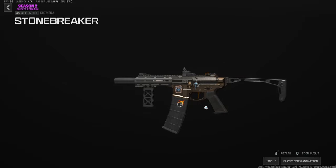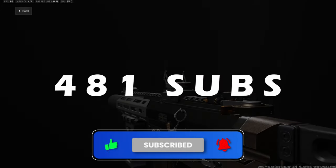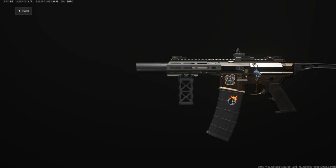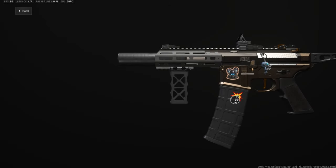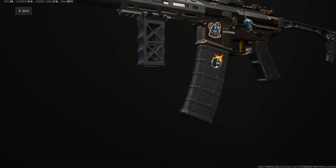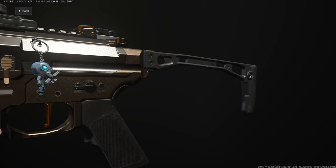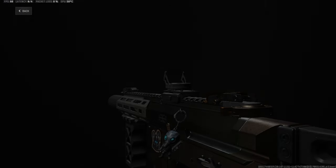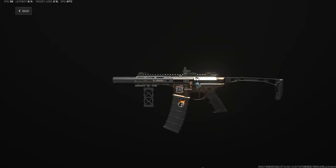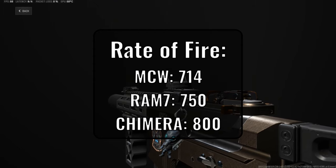The first gun we're bringing in is the Chimera. The Chimera is this game's version of the Honey Badger with 300 Blackout rounds — it's the power of an AR with a damage range that's slightly better than a base SMG. Unfortunately, none of that really applies here since any decent Modern Warfare 3 build is going to outperform this weapon. The upside is that the Chimera has the same base damage as the MCW, so theoretically it can work as an alternative, but with a lower damage range and more visual recoil. The reason we're starting with the Chimera is because it was one of the rifles I was most consistent with in Modern Warfare 2, and it has a rate of fire of 800 RPM, which is faster than the MCW and even the RAM 7.